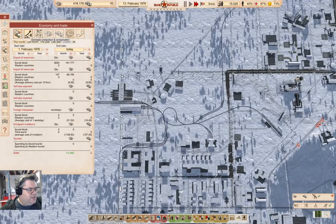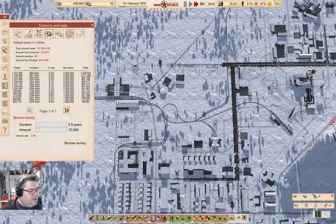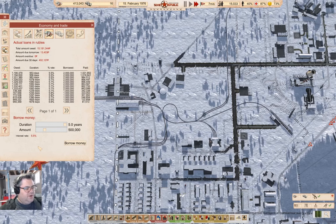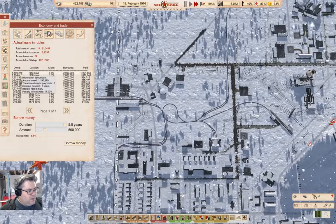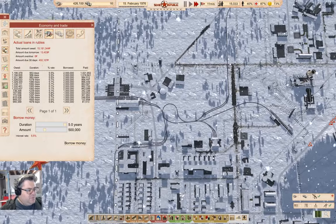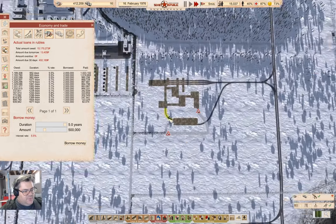Let's get time rolling and check in on the money. We owe 15 and a quarter million, and that's going to take a minute to pay off. We only have one page of loans, and I've been taking one million ruble loans to make up the shortfalls. I'm going to drop that to half a million rubles. We have a monthly commitment of about 400k and we have relatively close to 400k coming in some months.